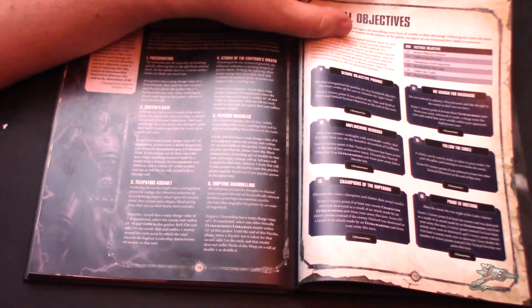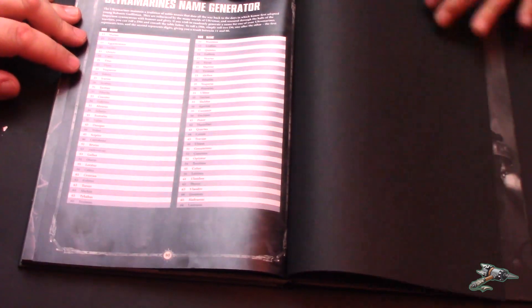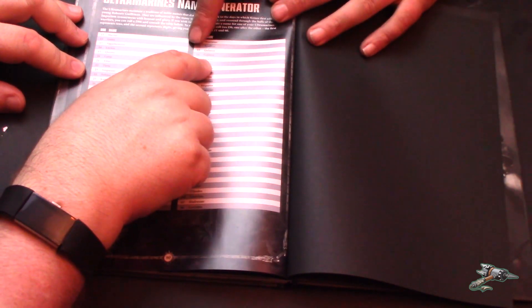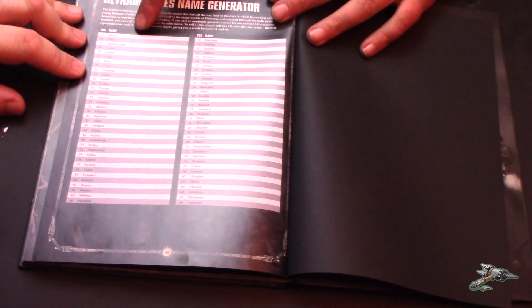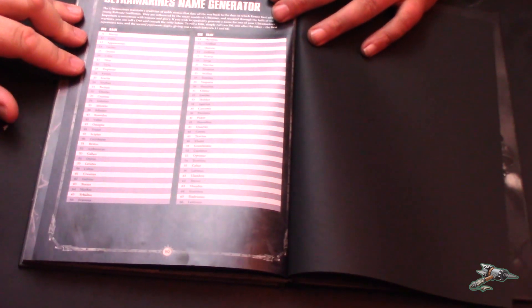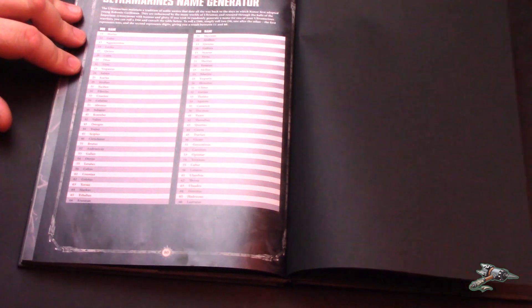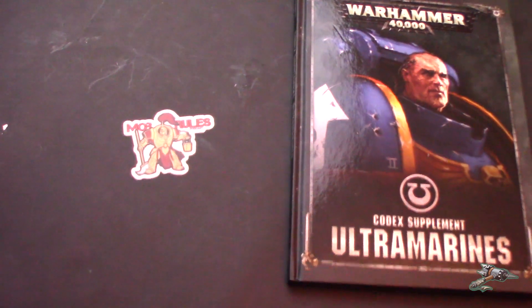They also have the tactical objectives for regular matched play, and there's a sheet for the Ultramarines name generator — which is really strange because when you roll, it basically says Kato all the way down on one side and Sicarius all the way down on the other. I think it's a great funny joke by GW taking on that meme.